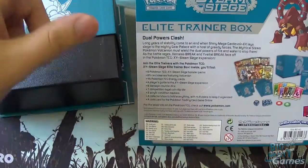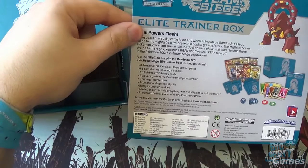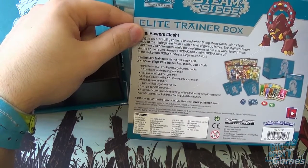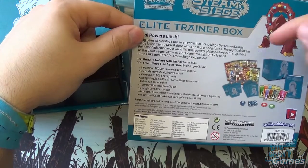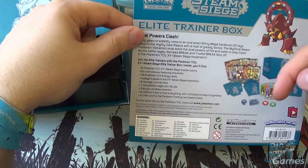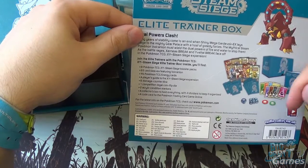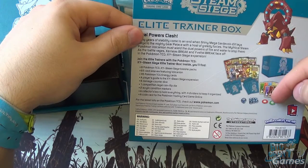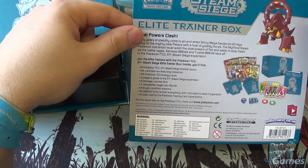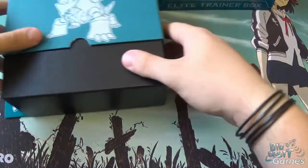You're getting eight booster packs, a set of sleeves for a brand new deck you might build from the boosters with Volcanion on it. You get a player's guide, the damage dice, the competitive legal coin flip die, two acrylic status conditions, and of course the box itself, plus the wonderful 45 basic energy cards which is always needed.